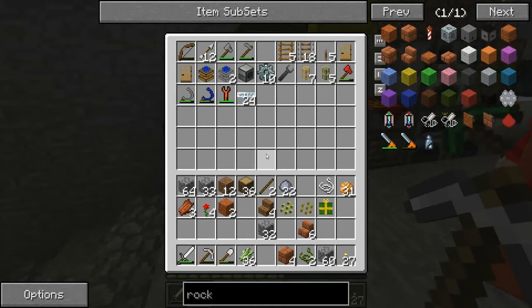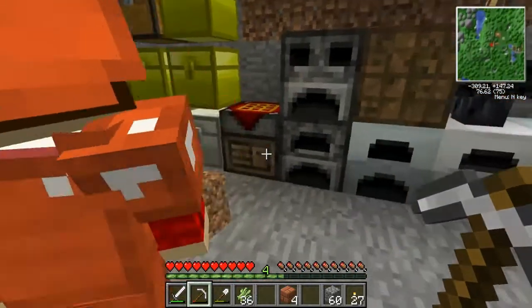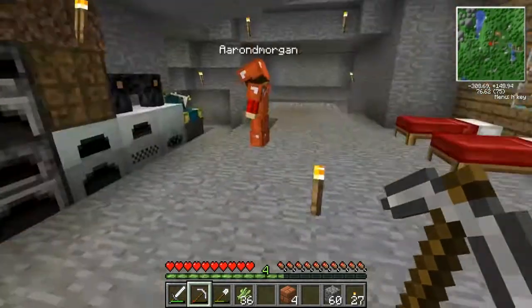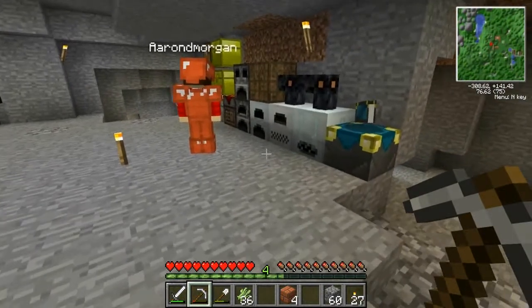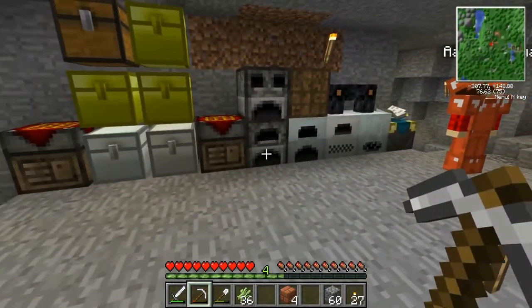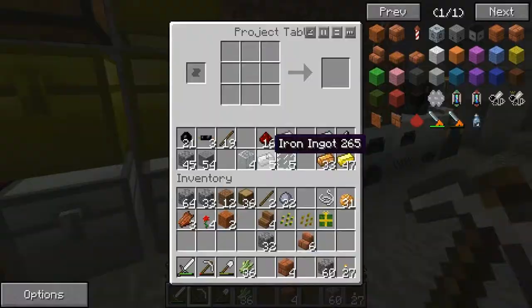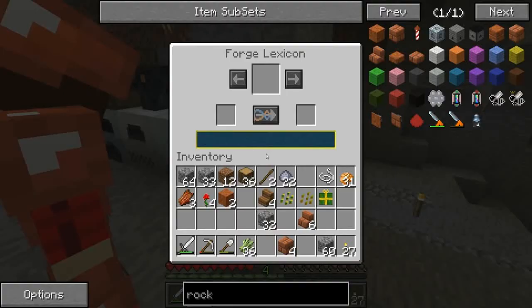If you have trouble mining obsidian, just build a turtle because they eat right through it. Block breakers from RedPower will also break obsidian, though you have to move it each time so it's not ideal. Now I've placed the Forge Lexicon — I drop the tin in here, it tells me what kind it is and shows the different types I can convert it to. I'm going to change all my tin to the type I have the most of.